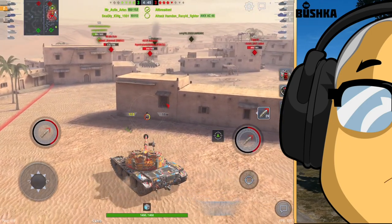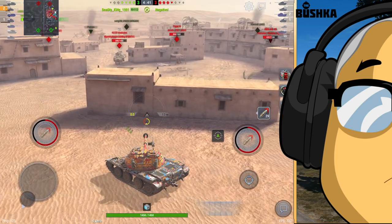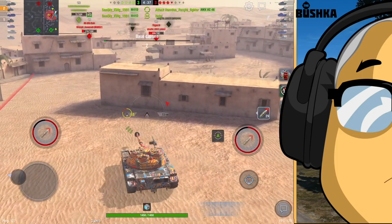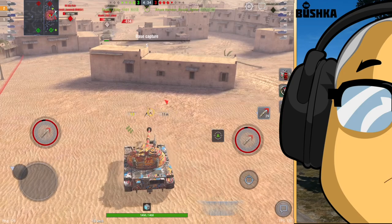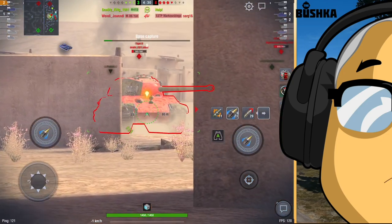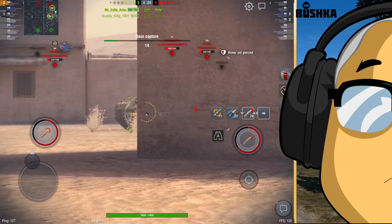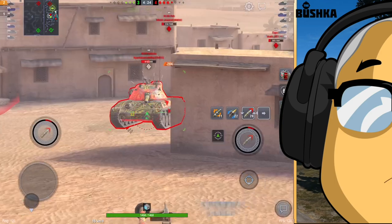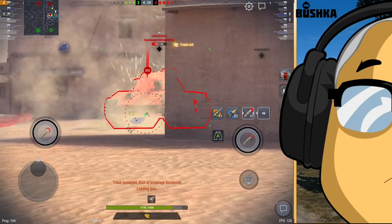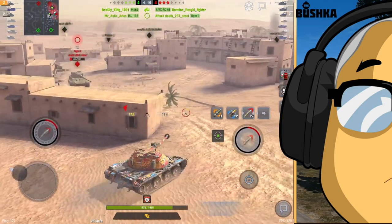But you couple that with a slightly larger alpha. The alpha on this tank is just on 300 — 290. And you get a tank that can peek and boom more reliably, can bounce more shots. It's certainly not going to set the world on fire with red-hot bursts of DPM, but it is going to give you reliable alpha shots around about that 300 mark, which is high for this tier.